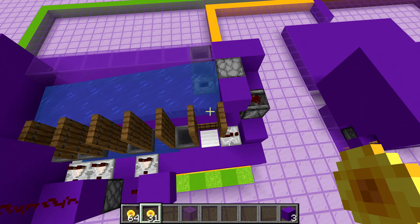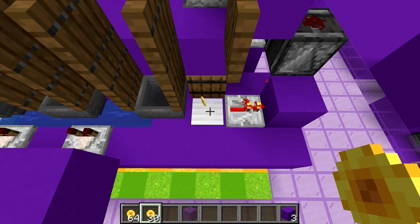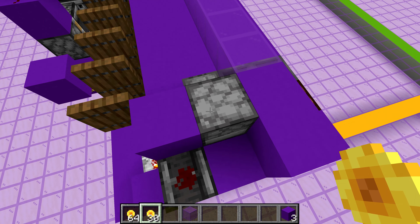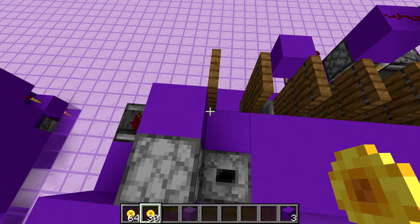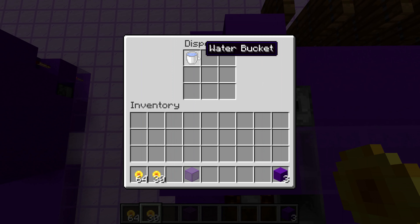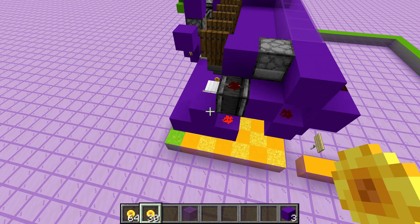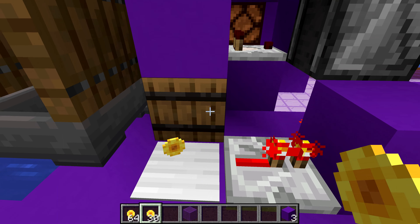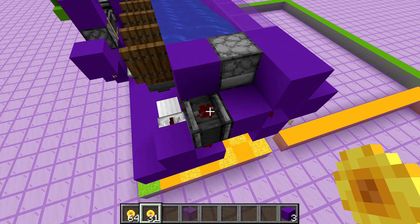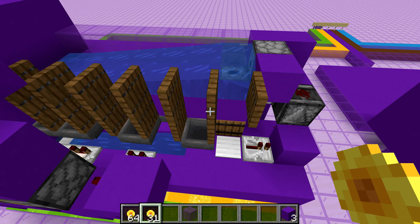Now for the actual redstone of each thing. For this first one, whenever a token gets pressed on there, it activates the pressure plate, sending a signal onto this. The observer sees that pulse and it powers this block, which powers the dispenser, and that makes it retract all the water. We just have a water bucket in here — it's going to be a water bucket if there's no water, and obviously empty bucket if there's water out. When that token finally despawns after five minutes, it will disappear, activating the observer again, which makes the dispenser spit back out its water.